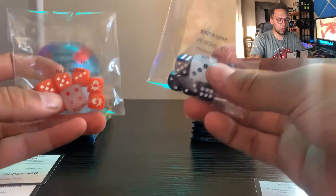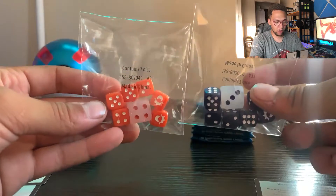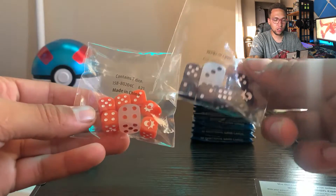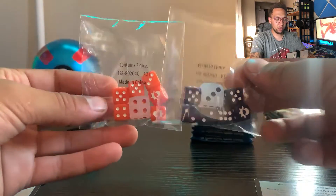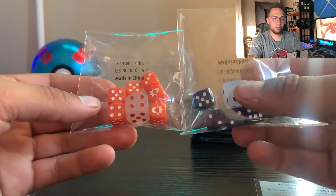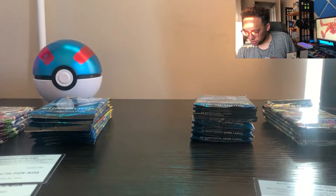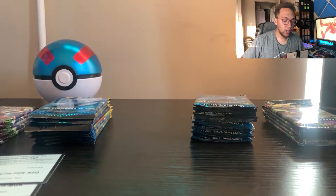I just opened up everything. I love the dice in the Sun and Moon era packs — they really stuck to the color scheme. I love the translucent-looking die they did for the big die. I'm gonna keep those to the side.